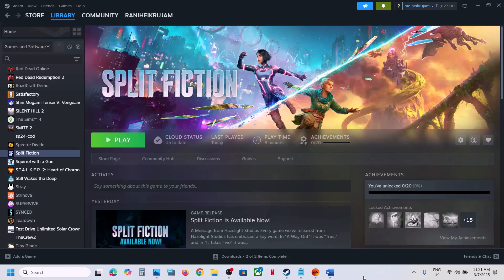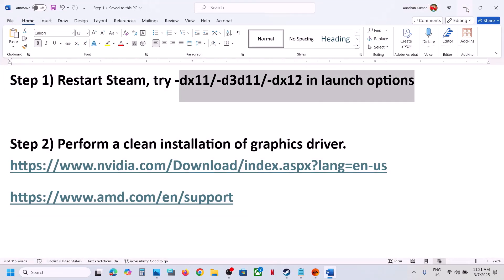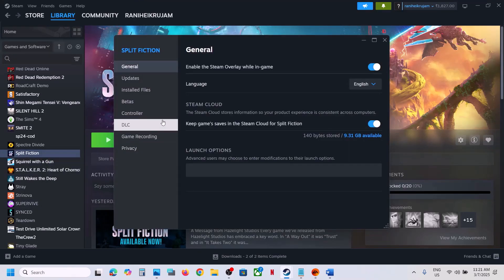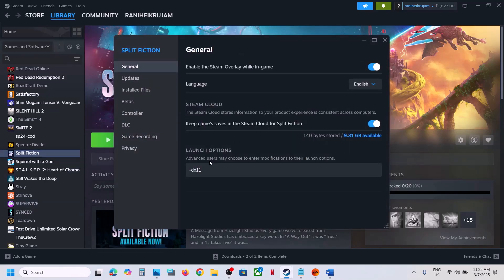The first step is to try DX11 or DX12 in launch options. For this, go to Steam, right-click on the game, select Properties, go to the General tab, and in the launch option type -dx11, then close and launch the game to check. If still not working, type -d3d11, launch and check. If that doesn't work, type -dx12, launch and check.